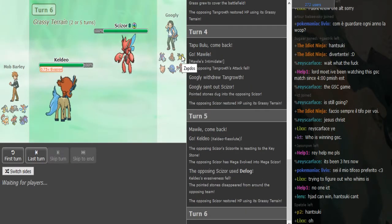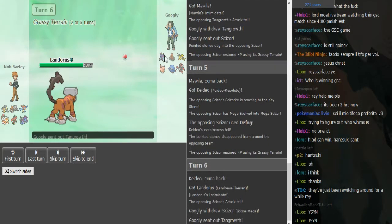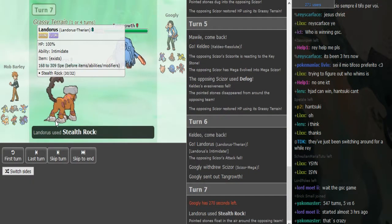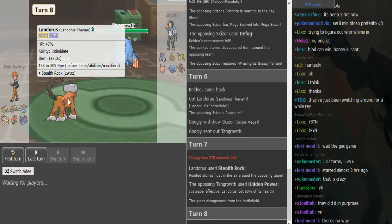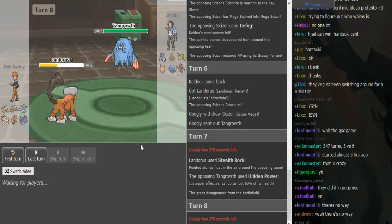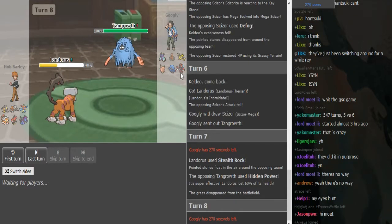I did not pay attention to whether Zapdos has Pressure. He's gonna go into Tangrowth slash Toxic Spikes. The damage on Lando is amazing — damage is really nice on the Lando. Because it's the rock setter, and if the rock setter is gone, rocks are gone for good and they're not gonna go back up, even though he has this double defog core that helps get rocks off anyway.